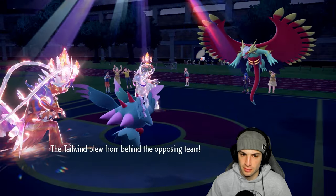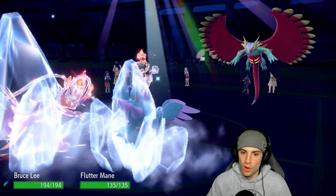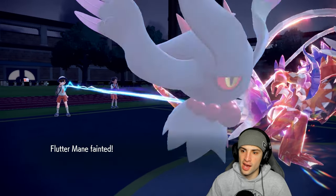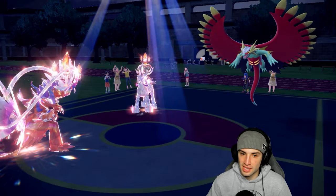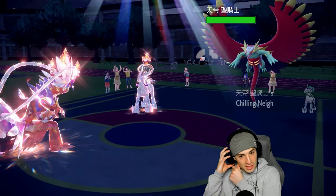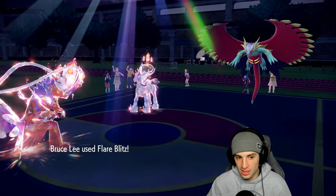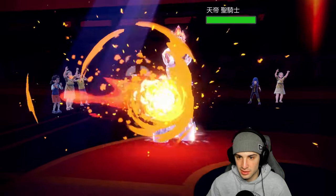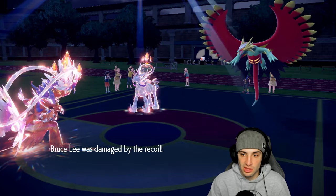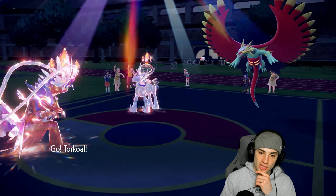Maybe zero Trick Room coming out here. Glacial Lance outspeeds — this move is awesome and does some absurd damage. They went the Tailwind route. Flare Blitz flies but I don't like this damage output — we do decent damage but take recoil. From here we're forced to bring in Torkoal.